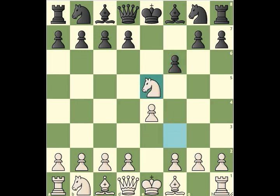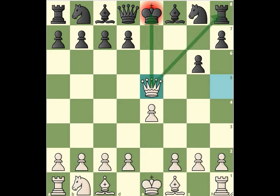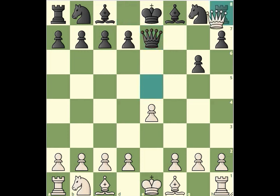If knight captures on e5 and the pawn captures the knight, then queen to h5 is a check. Black pawn moves to g6, trying to protect the black king and also attacking the queen. But queen to e5 is a check to the king and also attacks the rook. Even though queen to e7 defends the king for a while, white queen beautifully captures the rook on h8. On the sixth move of the game, white is ahead by a rook.